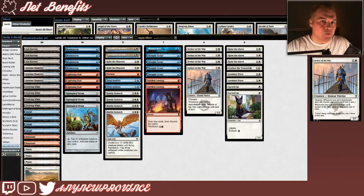This deck is running exactly 1 non-token-based creature threat, and it's an important one: Seeker of the Way, which costs 1 white for a 2/2 with Prowess. Prowess says whenever you cast a non-creature spell, this creature gets +1/+1 until end of turn. And if that wasn't enough, whenever you cast a non-creature spell, Seeker of the Way also gains lifelink until end of turn.